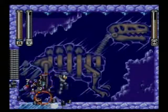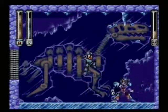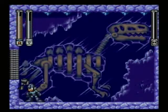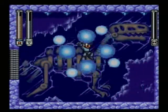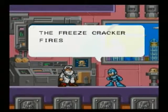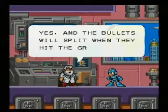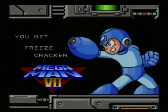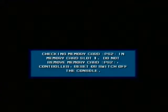Freeze Man is weak to the Junk Shield. You can usually get two shots in before it gets completely destroyed, and he's already done. The good thing about the Junk Shield is if it's going and he manages to freeze you, he'll just walk right into it. Without the Junk Shield, there's so much going on you won't know what's happening. Speaking of which, the Freeze Cracker fires ice bullets that split when they hit a wall — kind of like Shotgun Ice does in Mega Man X.